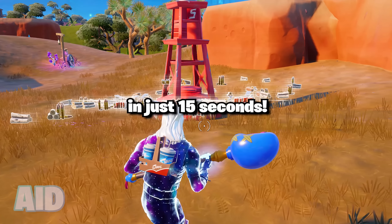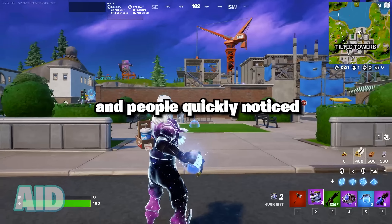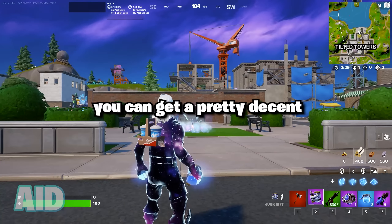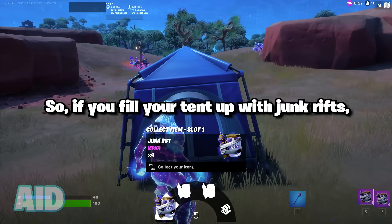Here's how you can get max materials in just 15 seconds. A few days ago, junk riffs returned from the vault, and people quickly noticed that whenever you use one, you can get a pretty decent amount of mats — ranging anywhere from 60 to as much as 120.